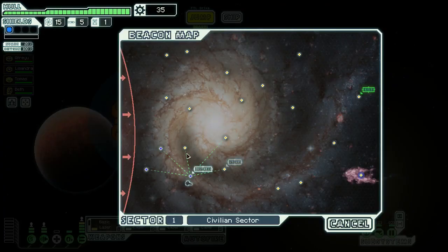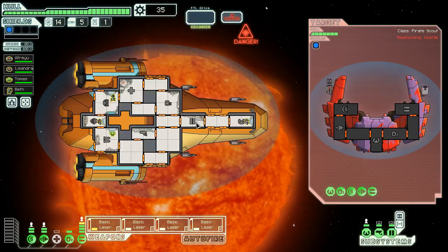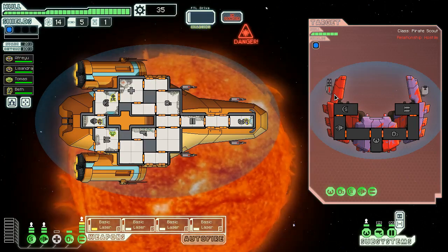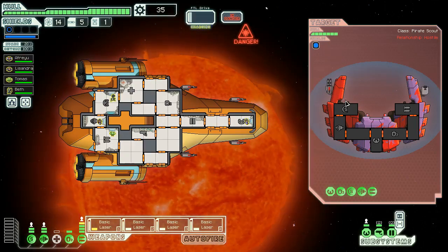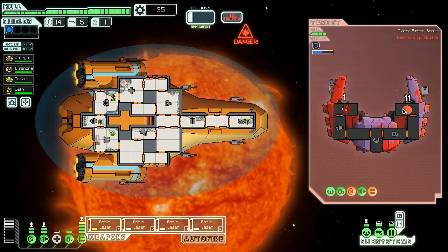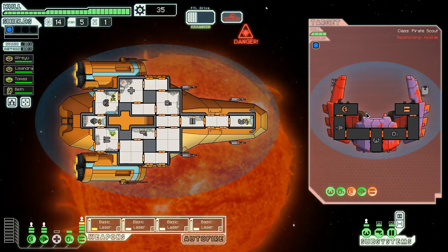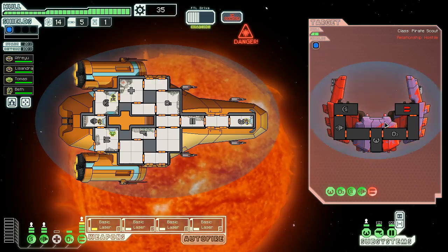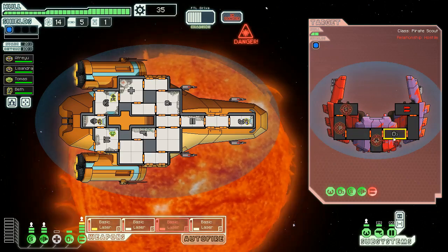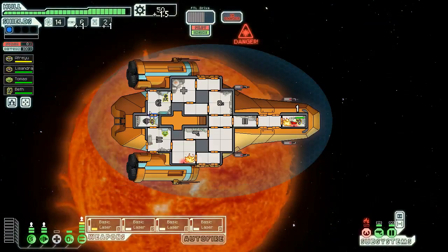This is relatively well organized I would say. 35 scrap is first level of doors if we want that, but we probably want to get second level of doors. We probably want to get our shields up first. The starting roster on the Red Tail is four burst lasers at level one, so what we want to do is target these appropriately to take out as many relevant systems as possible. Two shields, two weapons — hopefully take out all those weapons.